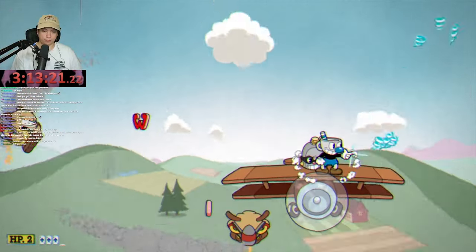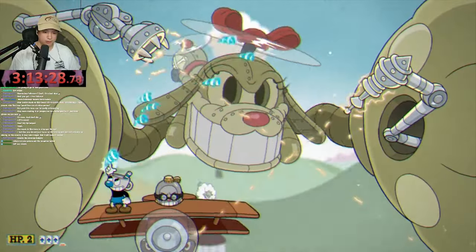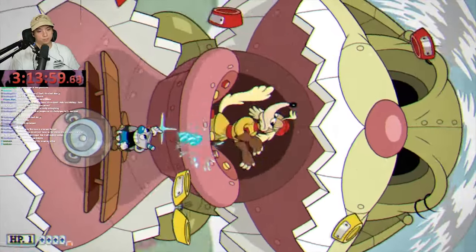Second phase — also very easy with Twist Up, they're literally above you. Third phase — everything's above you. I'm just gonna play the footage. Go use Twist Up for any boss fight in this DLC.